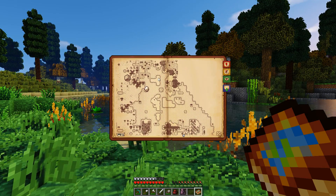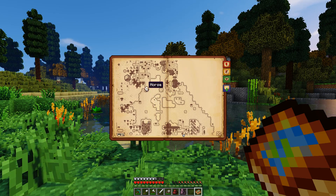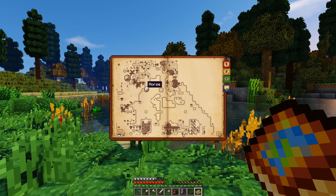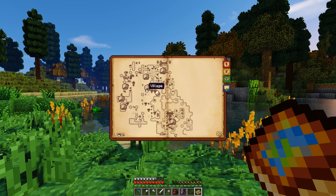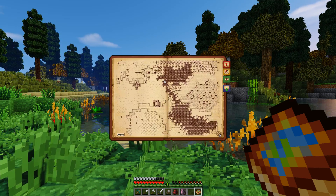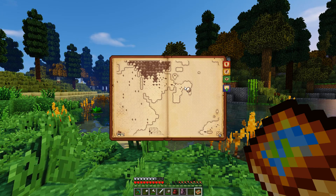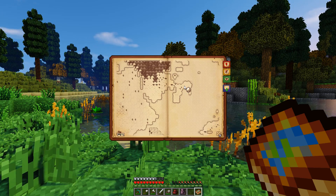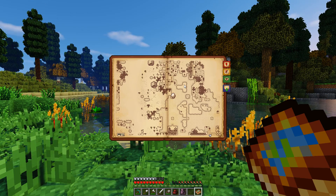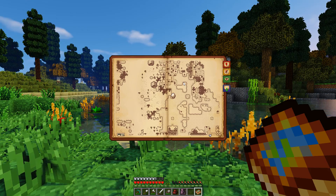There might be a way, I don't know, but this is where I left the horse — I marked it on the map. I removed some thorns on this little peninsula right here. The horse should be fine; I left a saddle and the horse armor on it, because this is my commitment to go back and get her at some point.